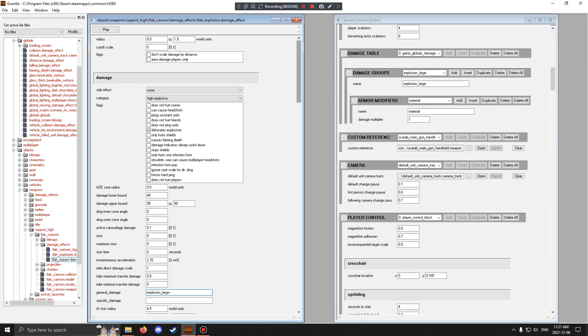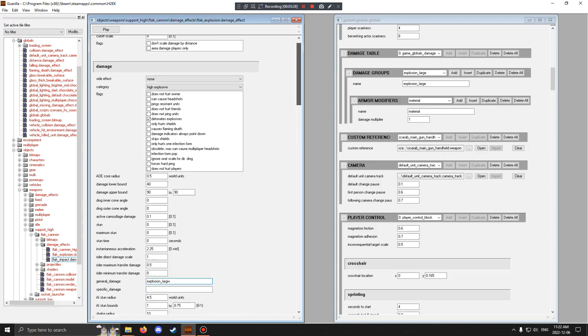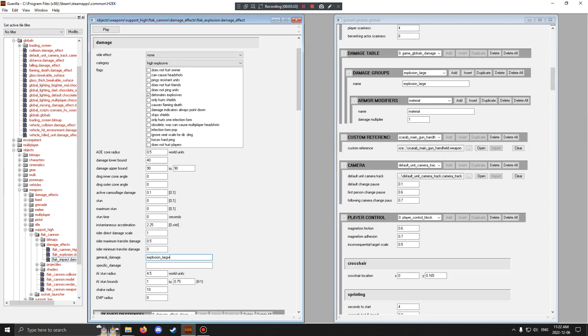The reason why the Fuel Rod Gun is so strong — as you can probably guess — is that if you look here, the general damage of the Fuel Rod Gun is not explosion large, but explosion 'lwrge.' Instead of an E, they put a W — a one-letter typo, because W is right next to E on the keyboard. This actually has pretty big ramifications for the damage it does, especially to players and heavy vehicles. The Halo engine and its tools are pretty versatile and robust, and they're good at dealing with stuff like this — because of the typo, it essentially ignores it and treats it as having an empty damage type.